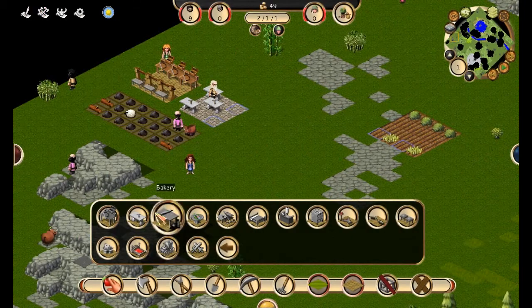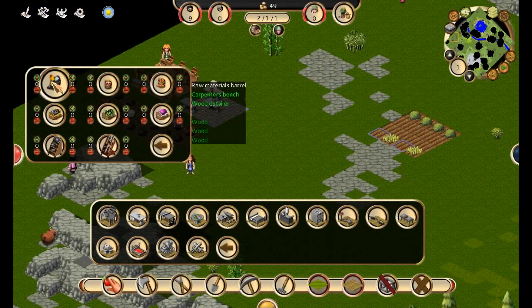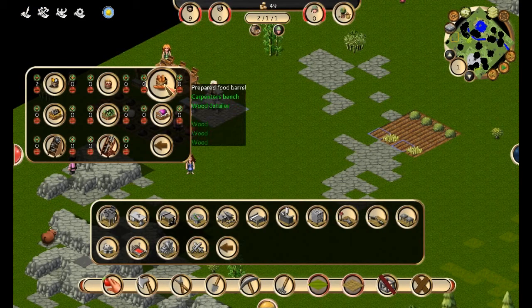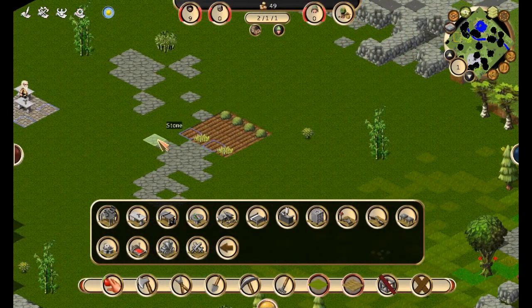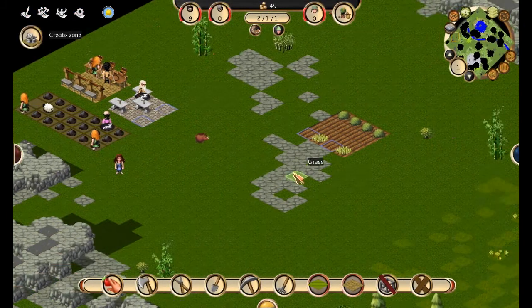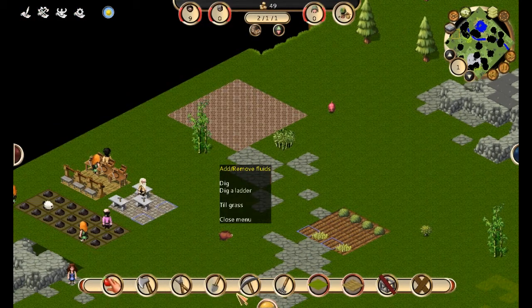I'm just going to establish a few things right off the get-go here. Two of those — and that should be good for now. So that's going to give us some barrels that we can put: one for coal, definitely, because we're getting cold to death. We're going to establish a tavern because that will bring heroes to our map. It's probably a little big but that's okay.